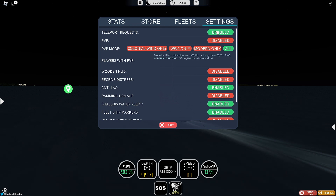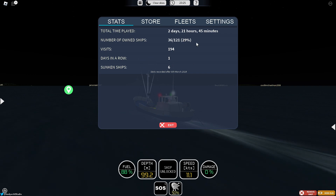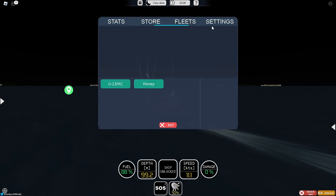If you've got a friend that wants to come on, you can have teleport request on. But be careful — if you actually get off your helm, people can take control of your ship. I keep distress calls off because some people turn that on on purpose and it gets really annoying. Anti-lag I put on — sounds good, so why not. You can turn off ramming damage, which prevents people from ramming you and doing damage. Shallow water alert I keep on. Fleet ship markers I keep on. High distance ships — turn that on too.